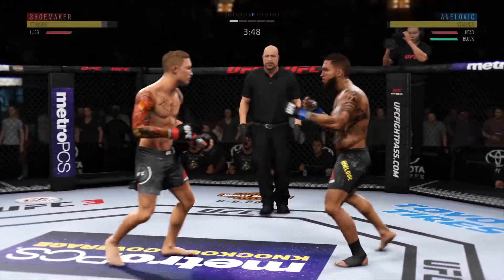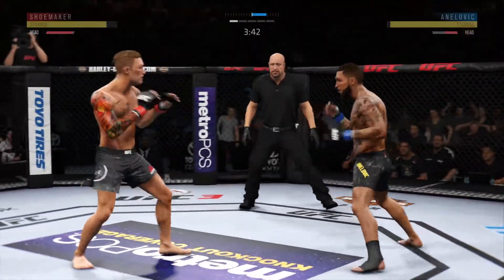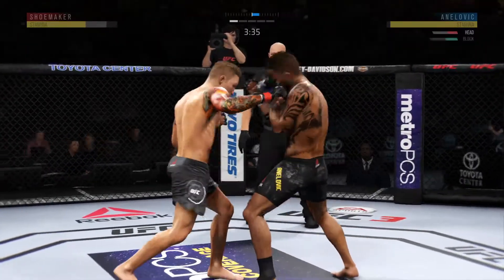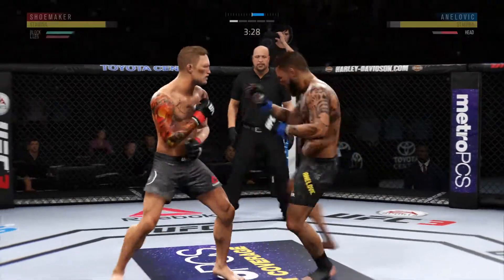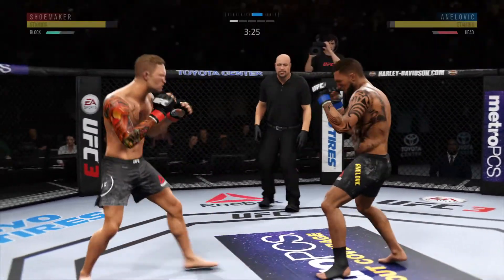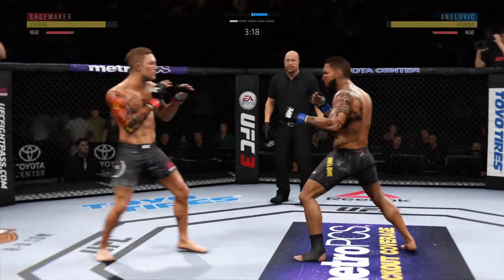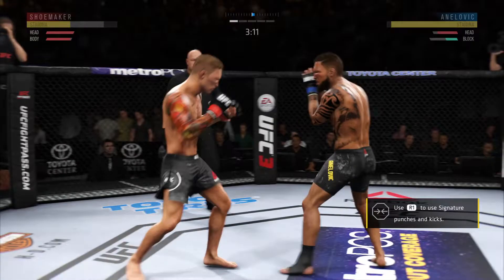Leg kick now. He gets clipped once again here, Joe, and he continues to be vulnerable by leaning in. He's keeping his head on the center line — he's got to change things up a little bit here. He's really doing a good job of controlling distance and getting off these shots, and he connects there. And the kick lands. Good punch.